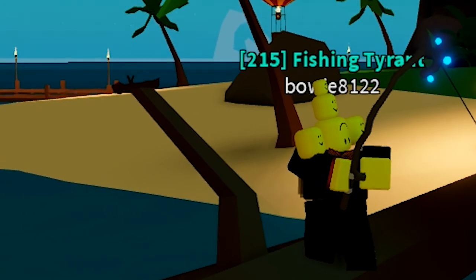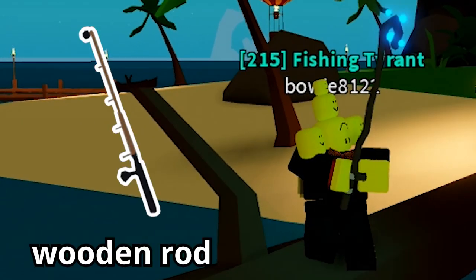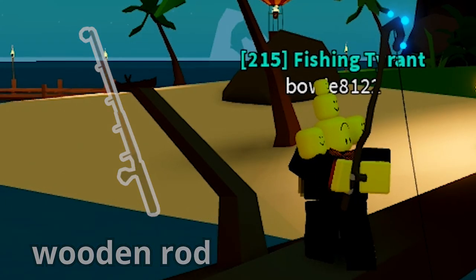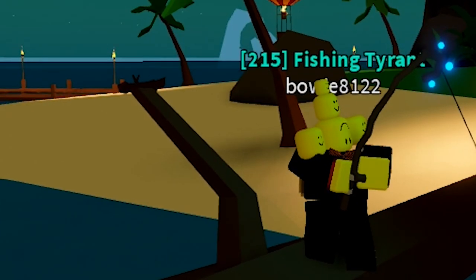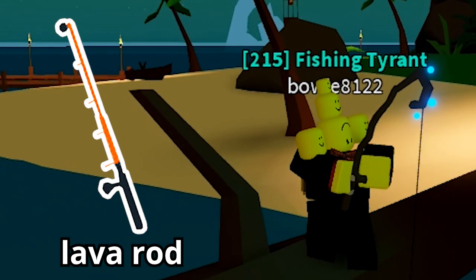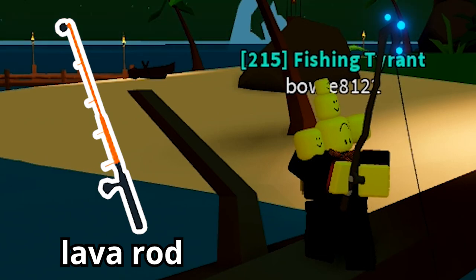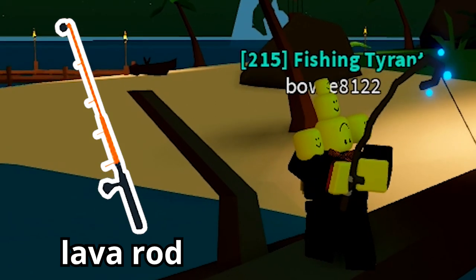So let's go over the fishing rods first. The default wooden rod is for if you want to catch a common fish. The second rod that you want to have is the lava rod. Sometimes you gotta fish in the lava, and the lava rod is the only fishing rod that allows you to fish in lava.